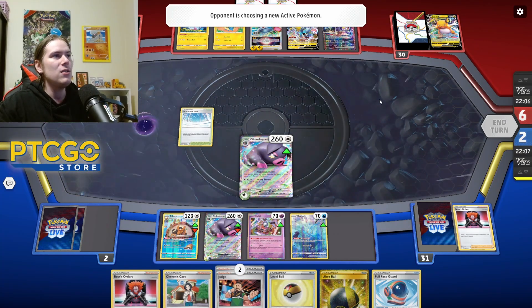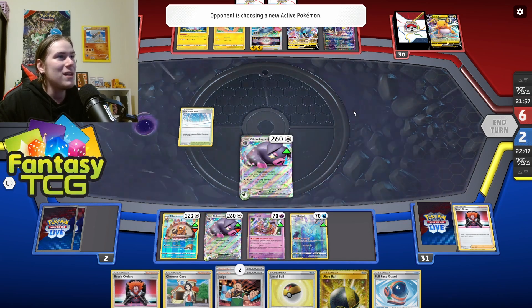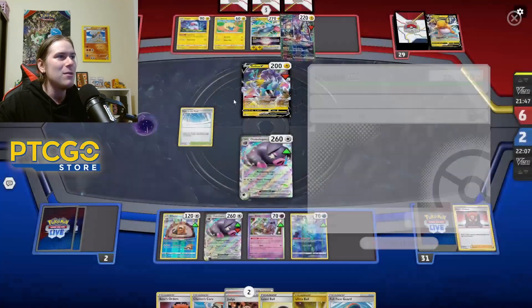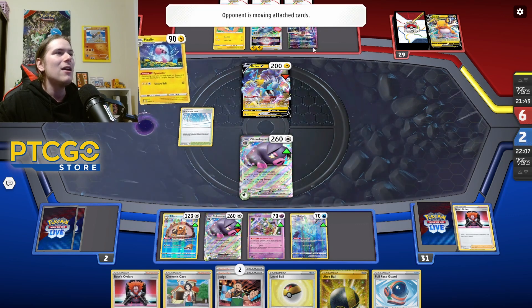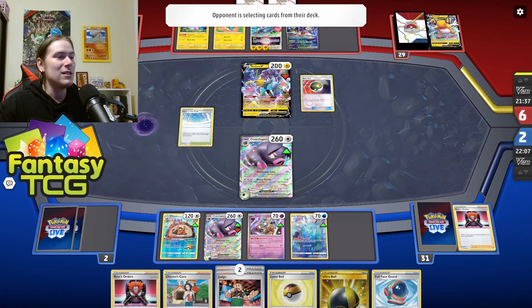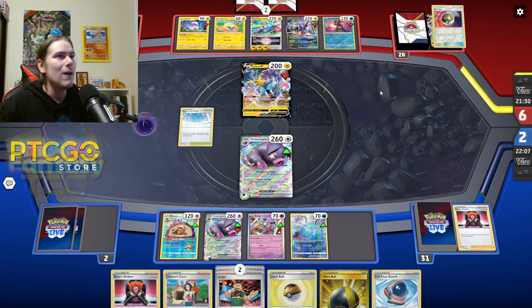Whatever they bring up we attack into. If they try to retreat it we saved our Boss's Orders to boss it back out and take a knockout — we're pretty much solid for winning this game. You saw how Klefki on turn one stopped Tandem Unit, forcing them to set up singly before they could Tandem Unit later. That gave us the opportunity to actually set up our pigs — Klefki is actually pretty nice here, and it works even better in the Lost Box matchup.